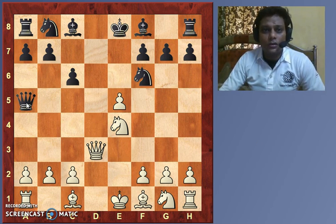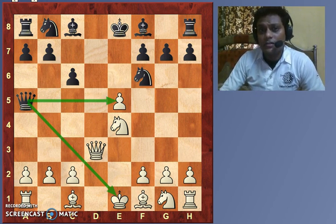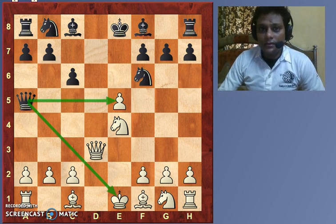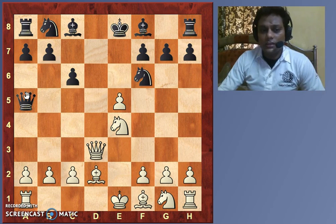Now comes the move Queen a5 check. This is a fork in chess — you call this idea a fork, where a piece attacks two or more pieces at the same time. The queen is giving a check and also going to win the white pawn on e5. White played Bishop d2, attacking the queen.